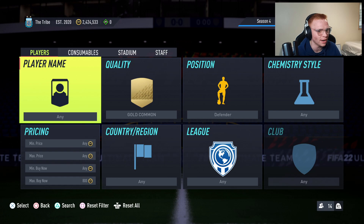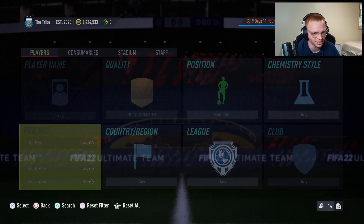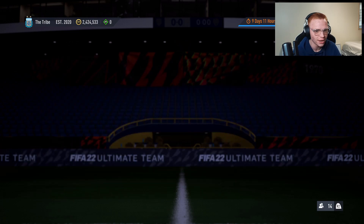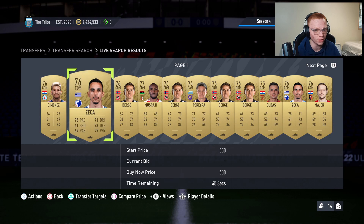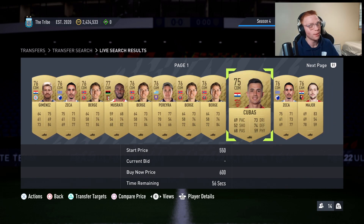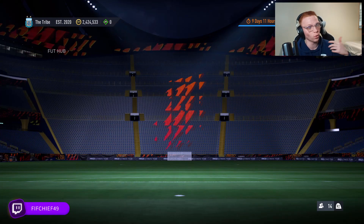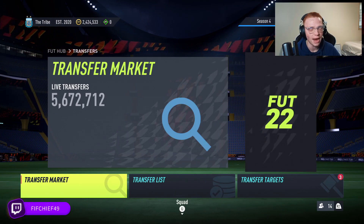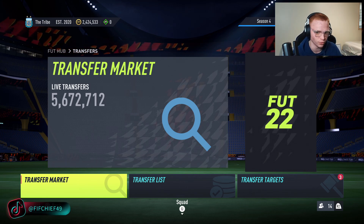Hopefully you'll be able to sell for about 900 coins a piece on these cards — that's the plan at least. Even the midfielders aren't doing as well; the defenders are going to be the ones that do super well, but we'd expect everything to rise even more tomorrow. The longer these are out and the more people are doing these packs over and over, the more these cards will rise.